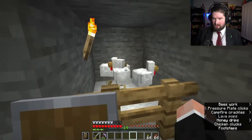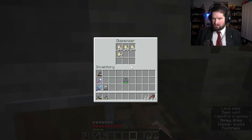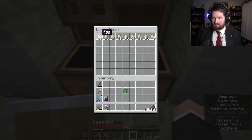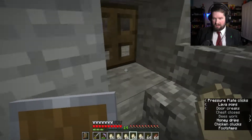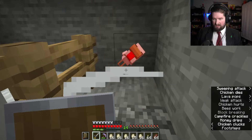So this is what we got here. We just got four chickens up here, and there's just hoppers, and those hoppers go into this dispenser which has a bunch of eggs in it, and then that drops them out here.